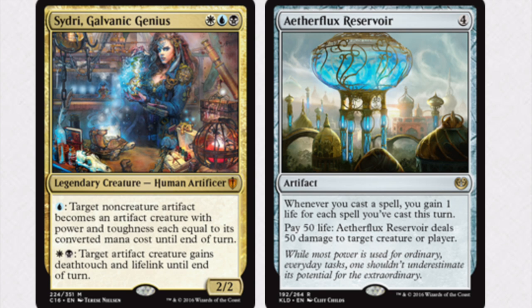I finally found an artifact that could be made into a creature and abuse it quite well: Aetherflux Reservoir. It's a rare from Kaladesh. Whenever you cast a spell, you gain one life for each spell you've cast this turn.